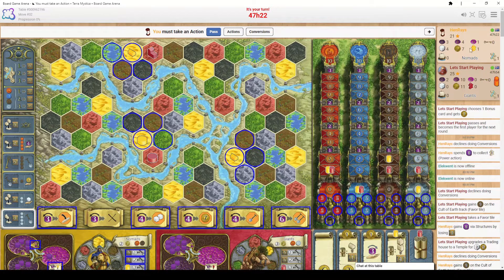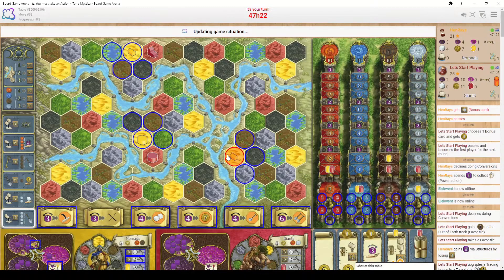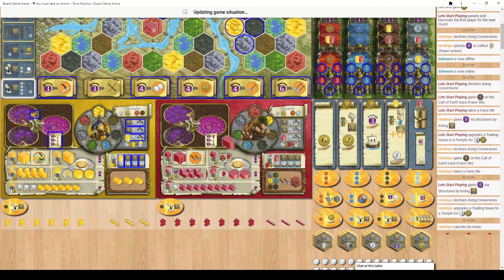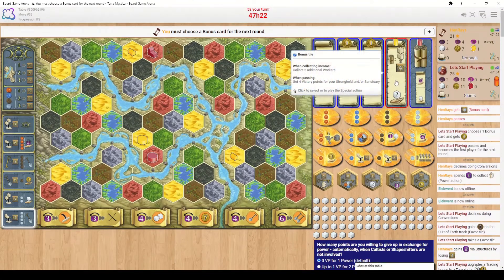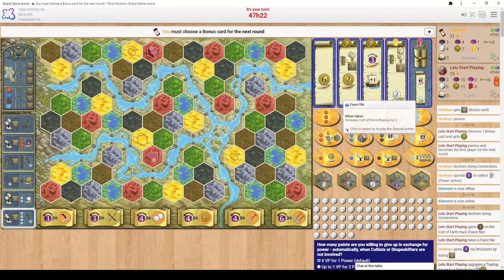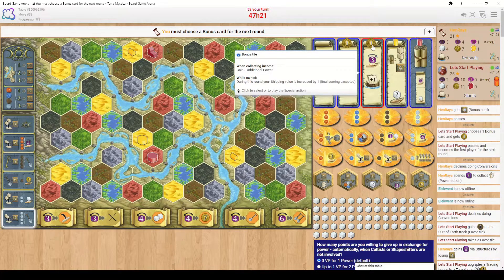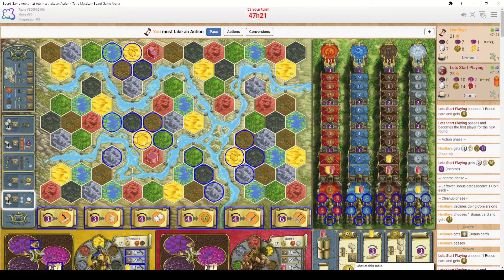Once you've spent all the resources you want in a round, you take the pass action. This means you can no longer take actions this round. The game makes you return your bonus tile to the board for someone else to pick, and you then choose one of the remaining tiles. Tiles not picked between rounds always gain an extra coin each round to make them more appealing.